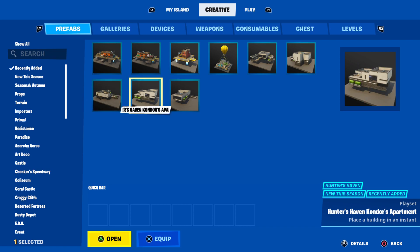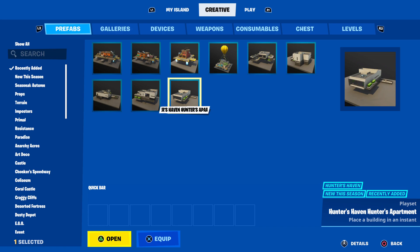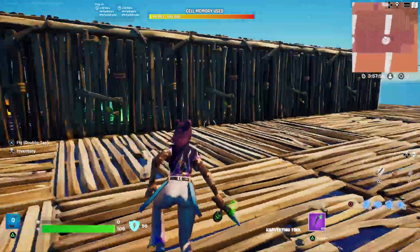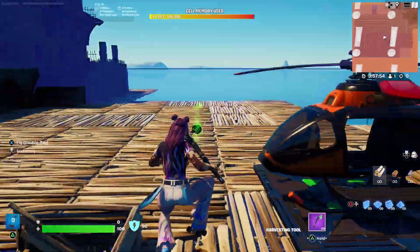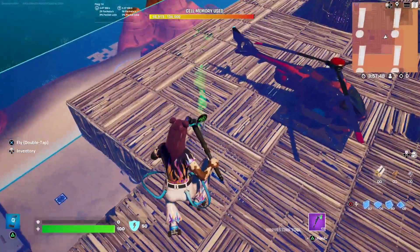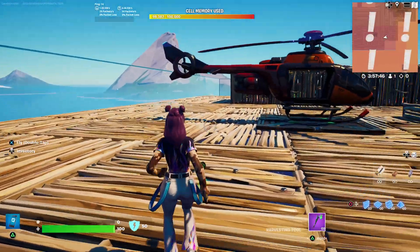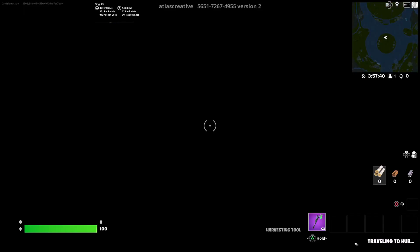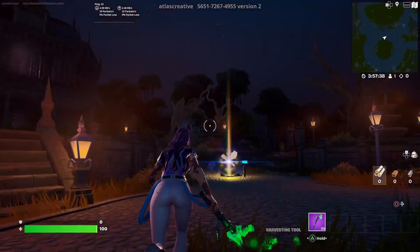We've got Condor's apartment, we've got Haunted Haven's apartment, Hunter's apartment, Unteronym's apartment, and a Mad Cake apartment — which are all the characters from Chapter 2 Season 5, whatever you want to call it. So it looks like it's only those buildings that have been added.